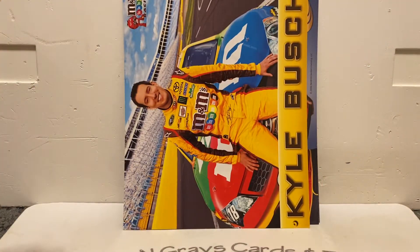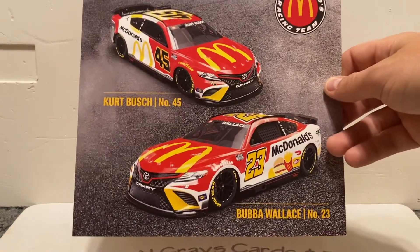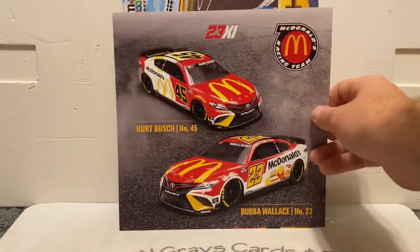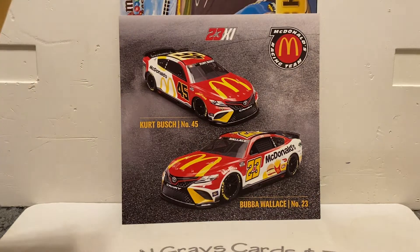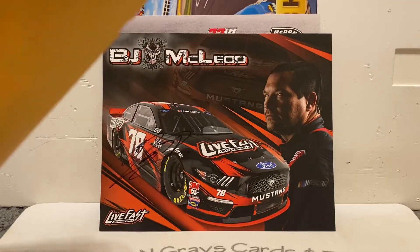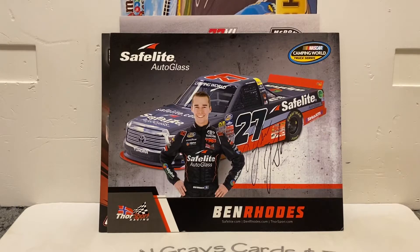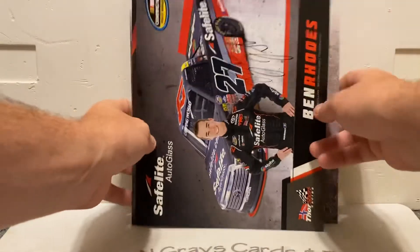Behind that is your 2022 card, and that one is a dual Kyle Busch and Bubba Wallace — very nice. And your autographs are — how about that — BJ McLeod and Ben Rhodes. Honestly not a bad pack there. So we'll set these to the side — that was pack 17.